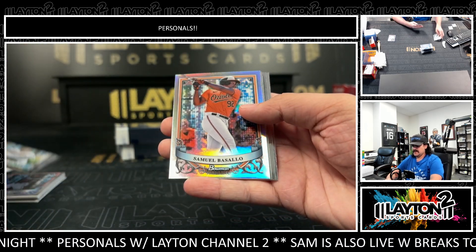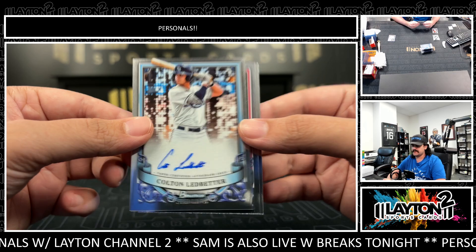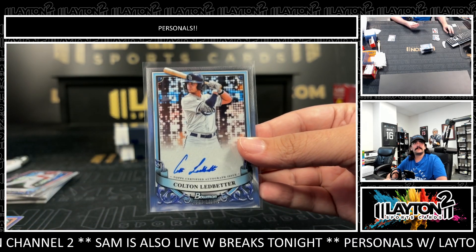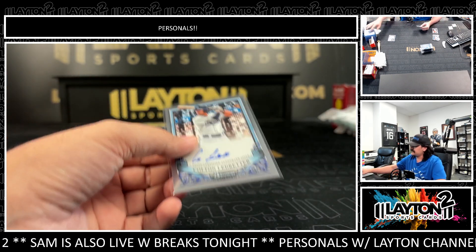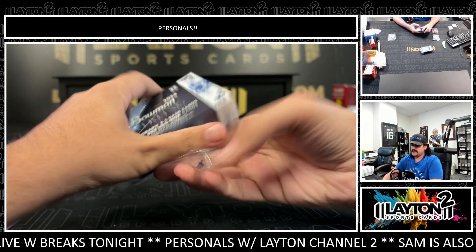Lawrence Butler numbered to 199, got Samuel Basalo refractor, and the auto is Colton Ledbetter for the Rays. Go Rays! Prospect auto — Rays are the team without a home right now. Don't love that for the Rays. Colton Ledbetter — cheap owners with no stadium, not a good combo.